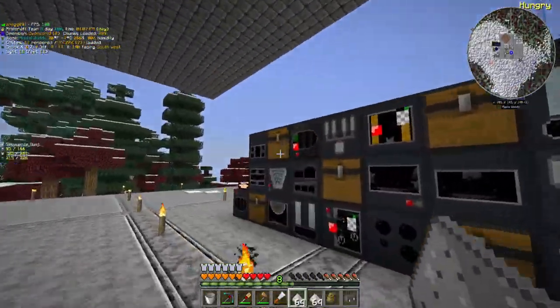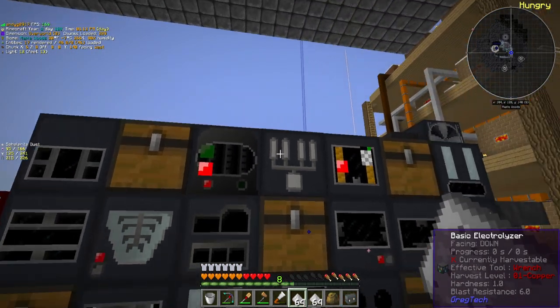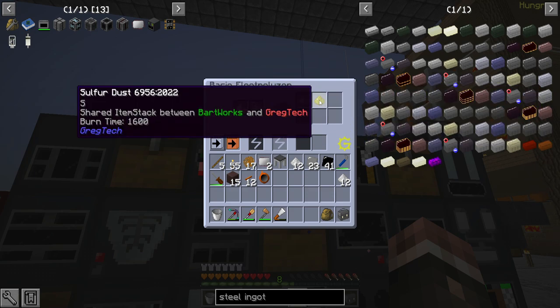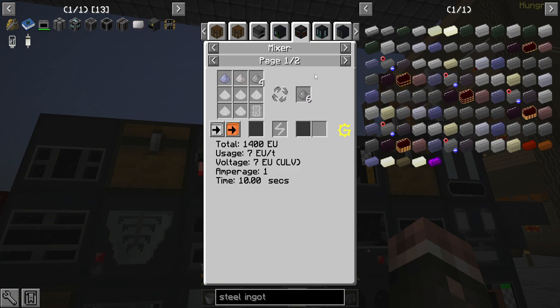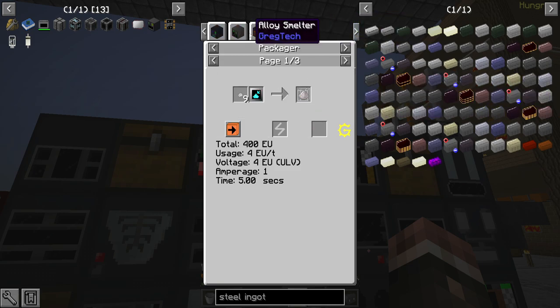In order to make my first couple diodes, I'm also going to need some gallium. I never actually made that out. To get gallium, we need to electrolyze some sphalerite dust. There's the arsenic, and there is a 20% chance per two sphalerite dust to get a piece of gallium. We're going to get a bunch of zinc too, which we probably can't do much with.